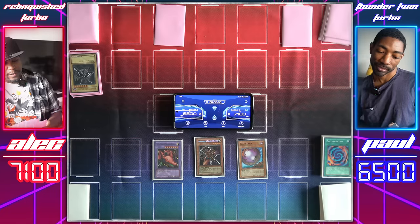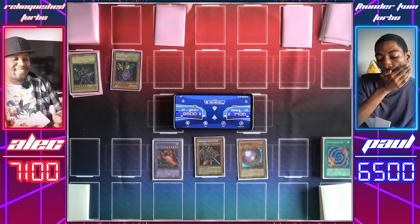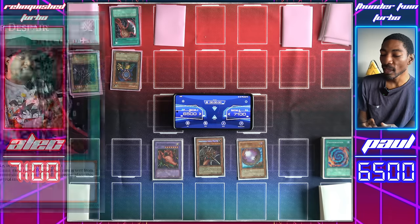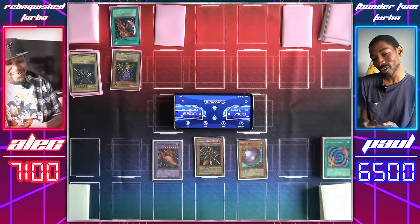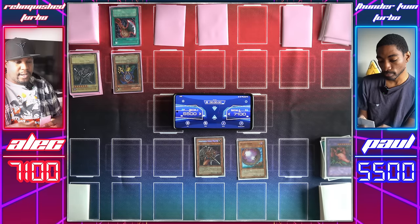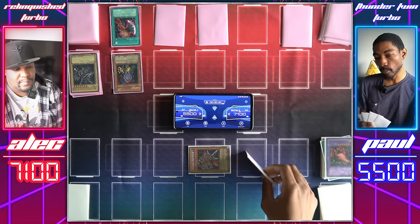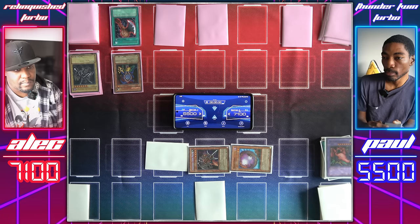I have no back row to protect myself. Normal Summon Copycat — that's dirty! Using Copycat's effect to mirror the Twin-Headed Thunder Dragon's attack, then equip Copycat with Axe of Despair — 3,800 attack! Copycat attacks the Thunder Dragon. I'll set a card face-down and end my turn. I hate Copycat. I'll switch my monsters to defense, set two cards face-down and end my turn.